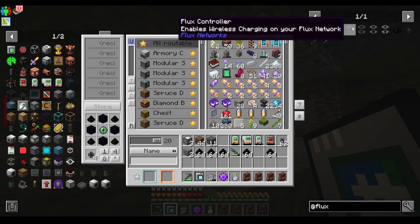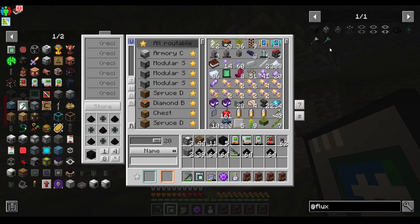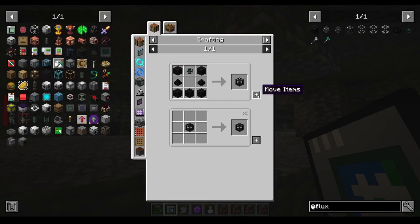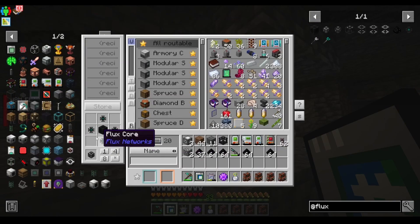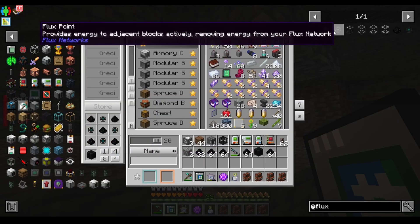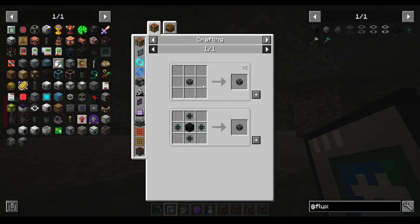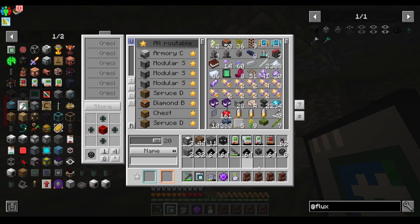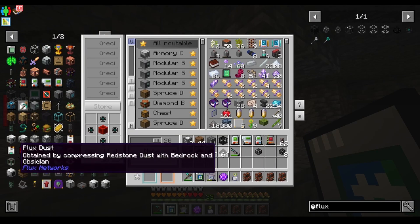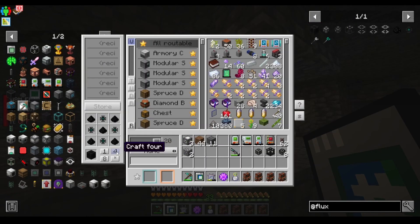The first thing that you need is a controller. In order to do that you need flux blocks - five should be enough to make a controller. Then you will also need a plug, of course - we will need a plug. Boom - that's plug and plug. Then we will need flux points, a bunch of these. I might also want some of these.